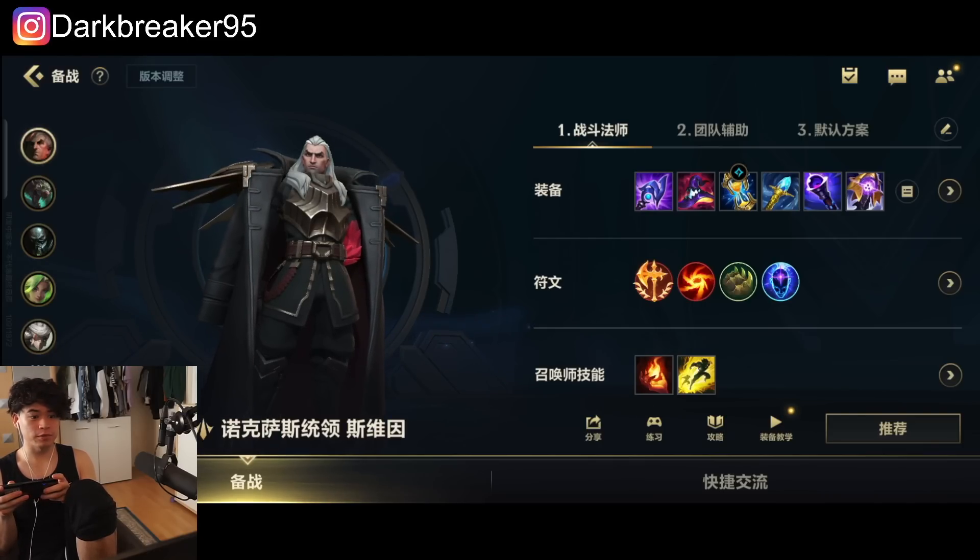I like Swain honestly — I used to play him a lot on PC, but his ultimate used to be different and the second ability was the root. You'd cast it like an AOE root and if they stepped into it, it would trigger.